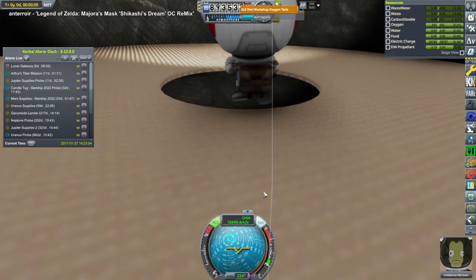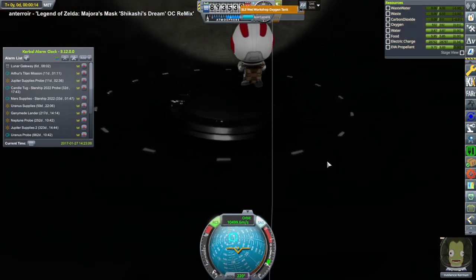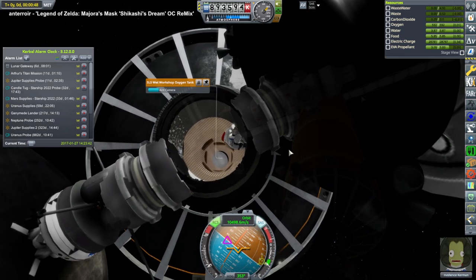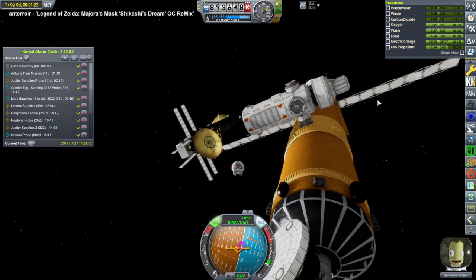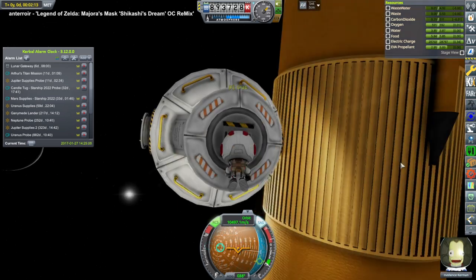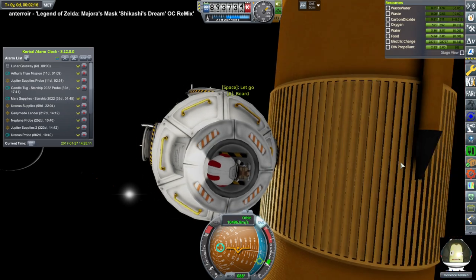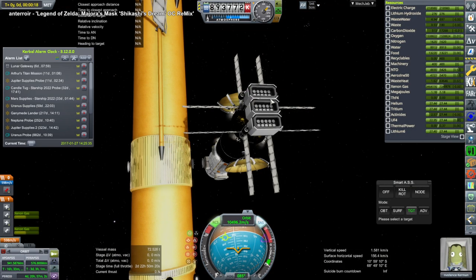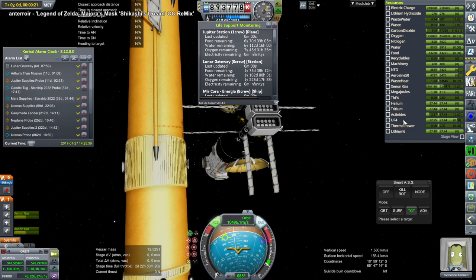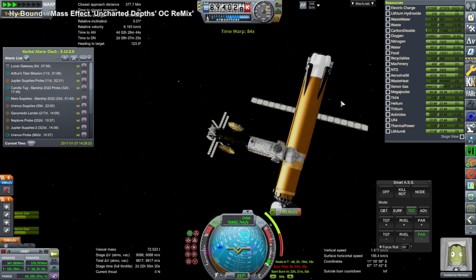Here we have Envy Silence heading out through the pass-through system on the wet workshop, so the kerbals can actually float around inside. But the Jupiter station is just USI modules and doesn't have that, so we have to EVA out to it and go in through the airlock, which is a normal Kerbal Space Program-style airlock. We board and then separate the Jupiter station - it's not really stationary of course, but that's what we call it - and there are plenty of supplies for Envy Silence.